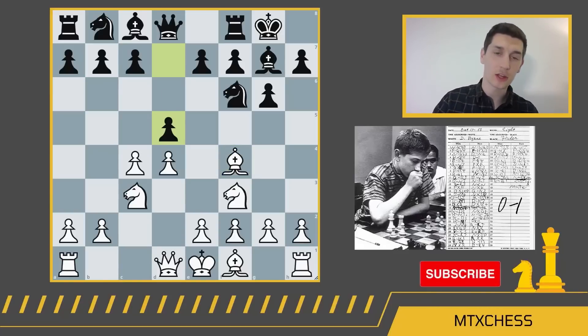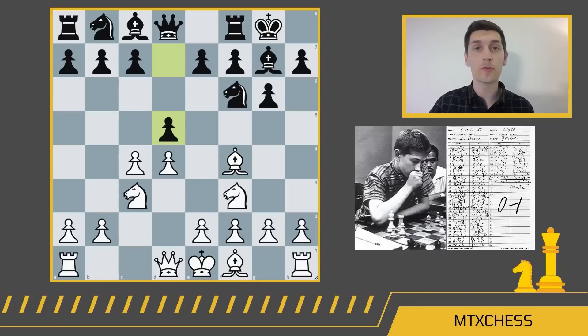We started with the Réti, kind of turned into the English, and now we're in the Grünfeld defense. The Grünfeld defense for black is one of the most complex openings that you can really play. It's very, very common at the grandmaster level.